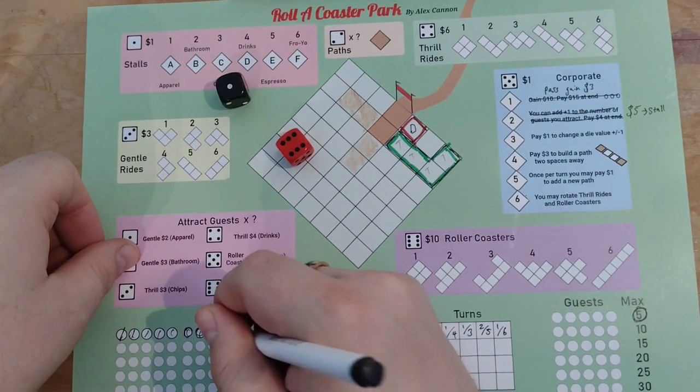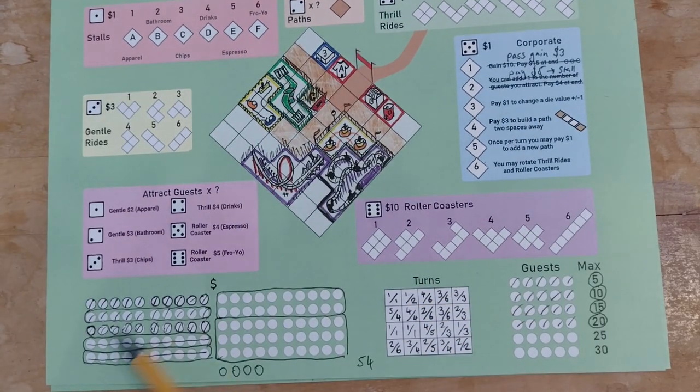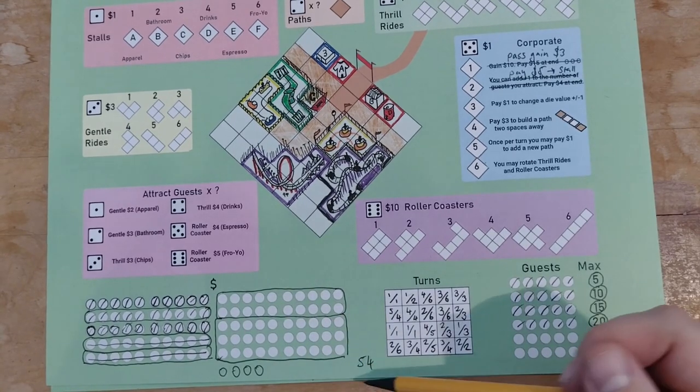The last action is passing, which gives you $2. The game ends after 20 rounds — count up your total money, and the player with the most money wins.